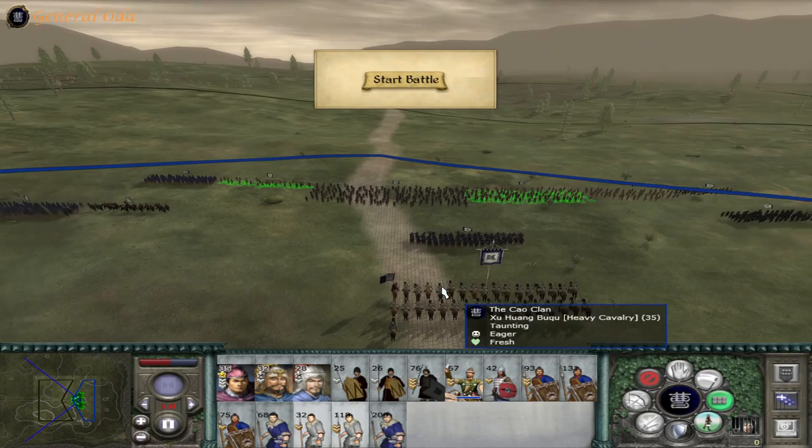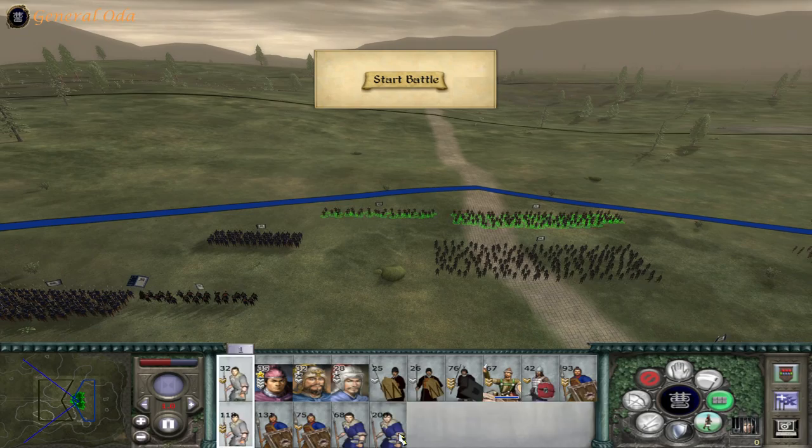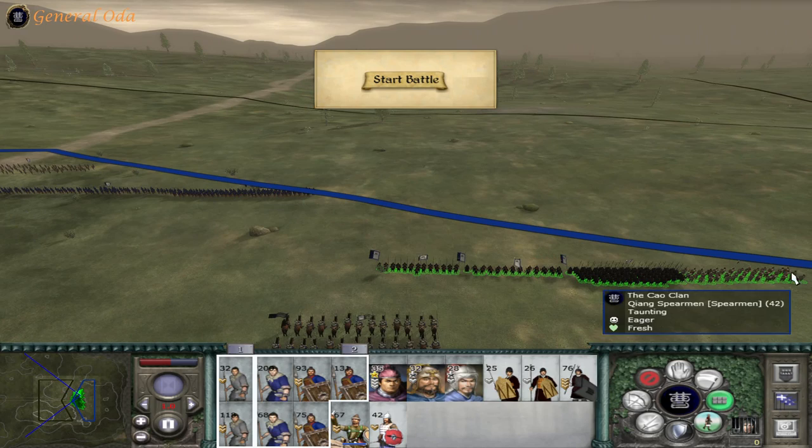We don't have to cross a bridge — bridge crossing is dangerous. So let's get the peasant volunteers in the front, and then we'll have everyone else in the second line to help out with the charge.